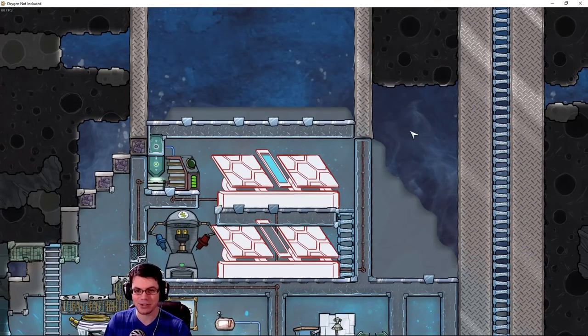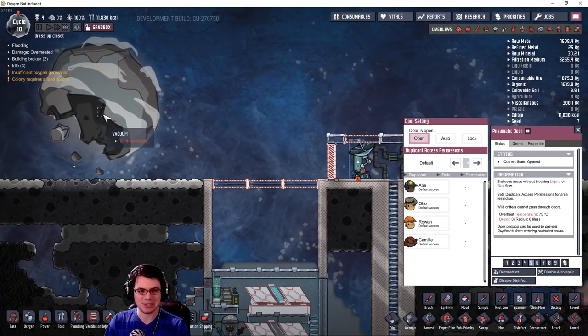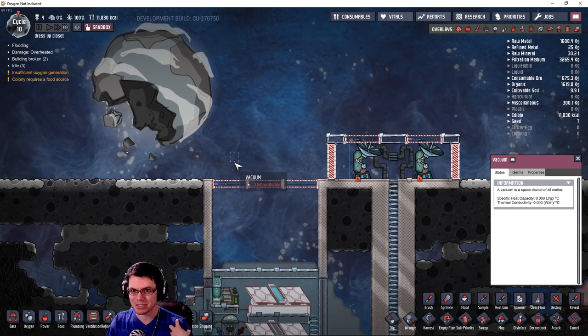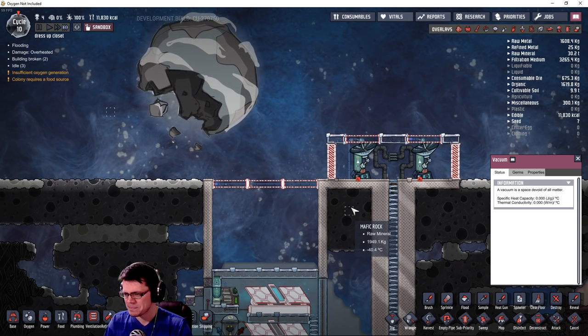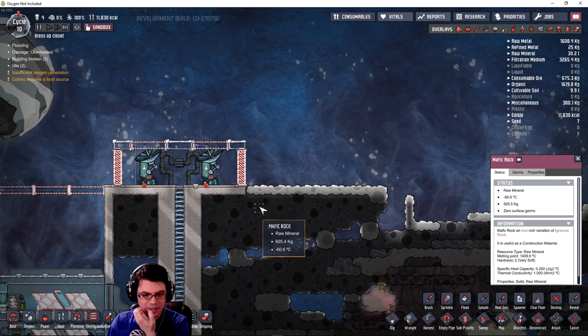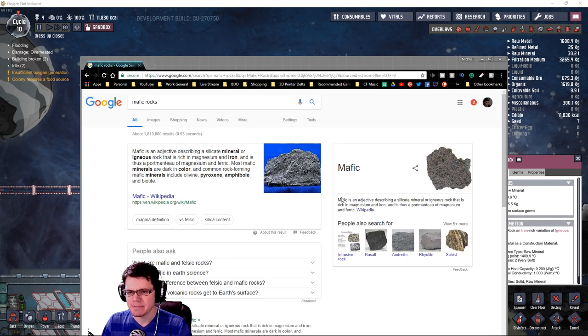That is all up here, and it actually includes quite a few things. We also got this planet back here. Is this our home? Is that where we're trying to go? Something definitely happened there, and I think it has something to do with why we're here. We've got solar light, and there's also different resources up here. We've got mafic rock. What in the world is that? Interesting — it's a rock.